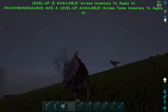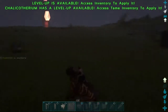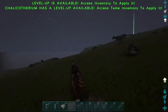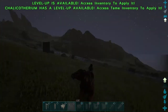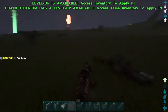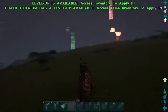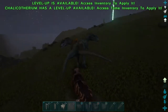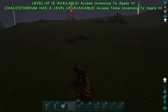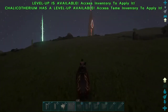Number three is the Chalicothere — personally my favorite on this list. These guys are super powerful. They can move quite quickly with movement speed leveled up, have good stamina, and do quite a bit of damage. Their attacks deliver a large knockback on most creatures — as you can see, a nice knockback there into oblivion. I tested it on a Brontosaurus earlier and it actually knocked it back too.